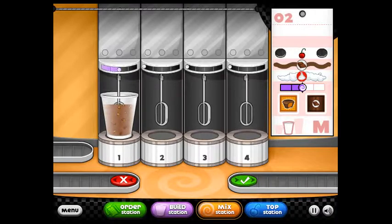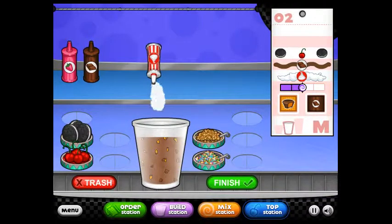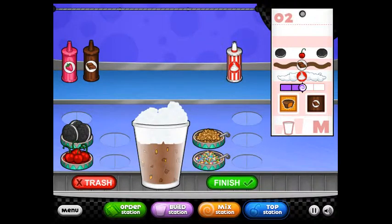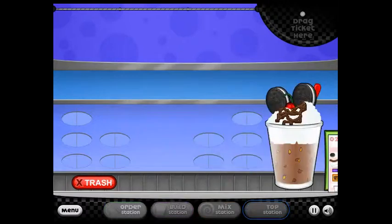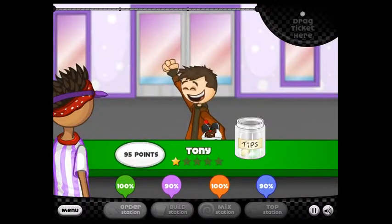He wants whipped cream — lots of whipped cream — and a little chocolate sauce drizzle on top. He wants an Oreo, then a cherry, then another Oreo cookie. You've got to put the toppings in the correct order. Finish that off, drag the ticket. Not going to be as good because I screwed up on some of that, but hey — 95 points, not bad. That's going to be a pretty good tip: $2.70.